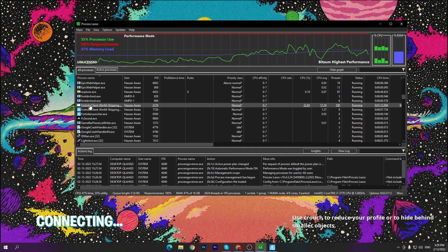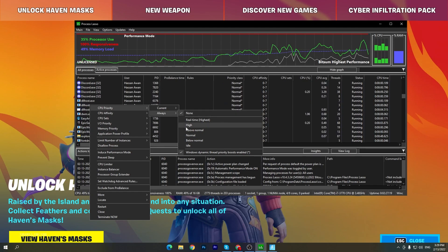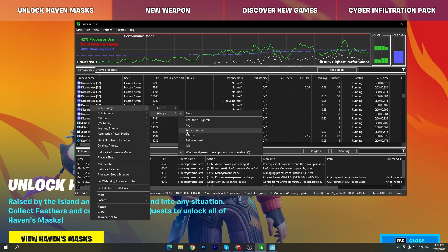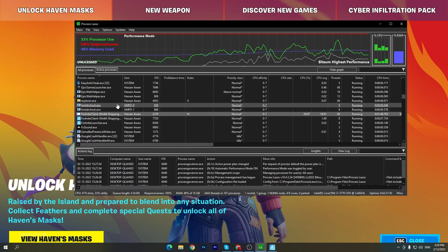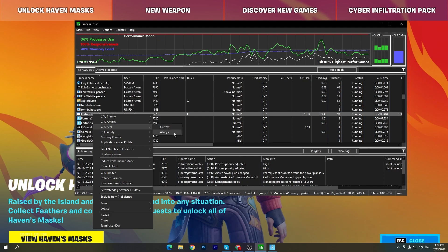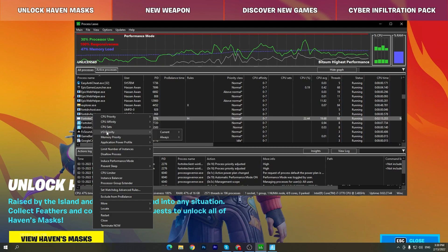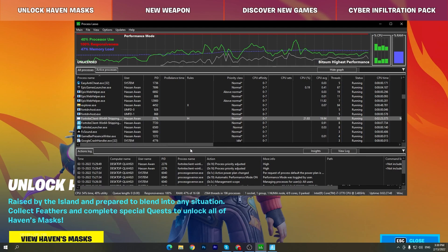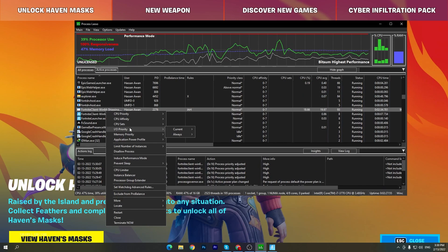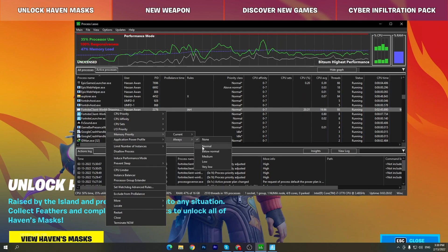Right-click on the process and go to 'Priority' — select 'Always' and set it to High if you have a high-end PC. If you have a mid-range or low-end PC, set it to Above Normal, as that works best. Next, right-click and go to 'CPU Affinity,' select 'Always,' and make sure all processors in the list are checked. Then go to 'I/O Priority,' select 'Always,' and set it to High for the lowest input latency for your mouse and keyboard. You can do this same process for any game — Valorant, Warzone, CS:GO, any game you want to play.